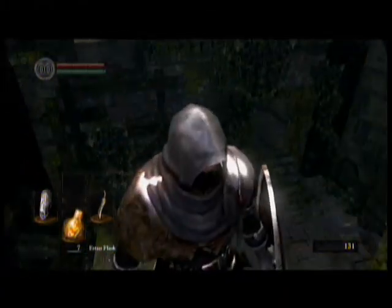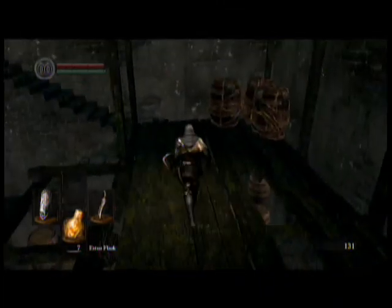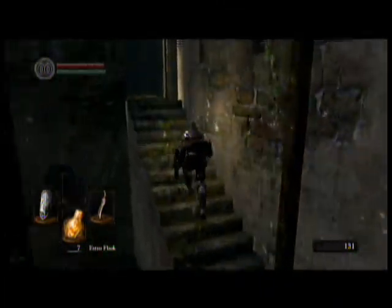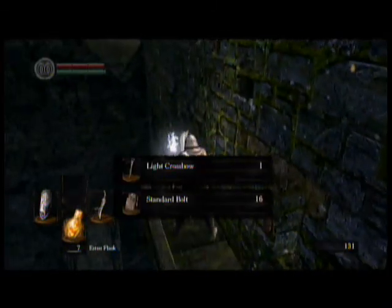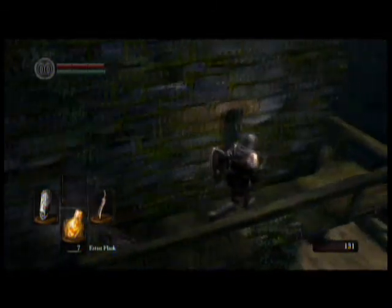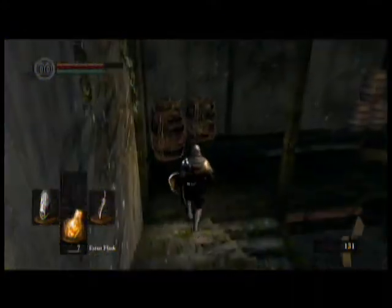You can do a run jump here. Does this look familiar? It should — this is the area you couldn't get to before. If you walk across here, you can go and get a crossbow and standard bolts for free. Or you can sell them later — your choice.